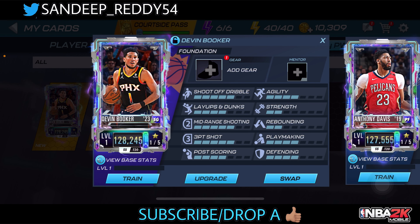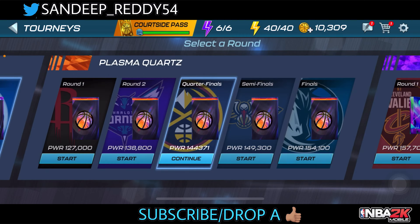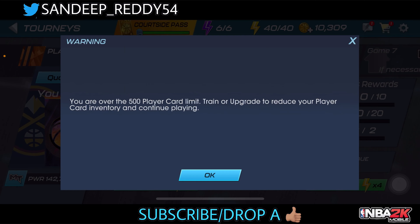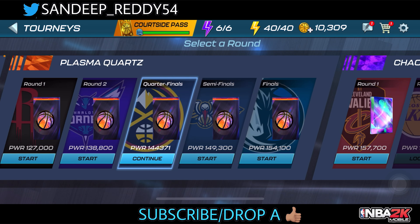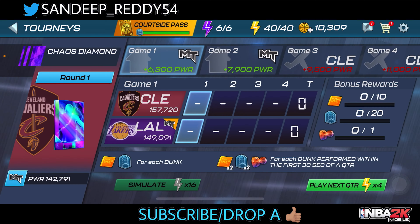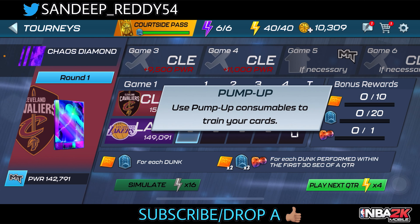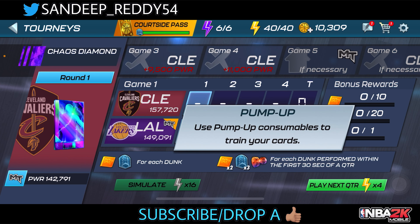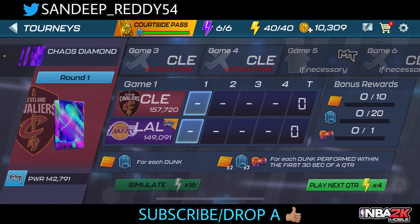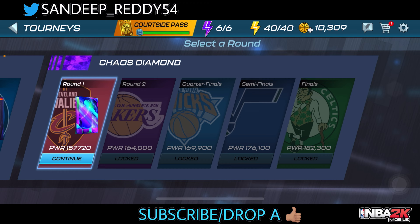Now let's check out the tourneys. We're currently on Plasma Quartz — we'll simulate and check the draft picks. In the tourney, on the first round you need 157k power to enter the Chaos Diamond tile. For each dunk performed within the first 30 seconds of a quarter, you'll release a pump-up collectible — that's a Plasma Quartz pump-up collectible! 2K has been great with these new concepts and ideas to give out free rewards.